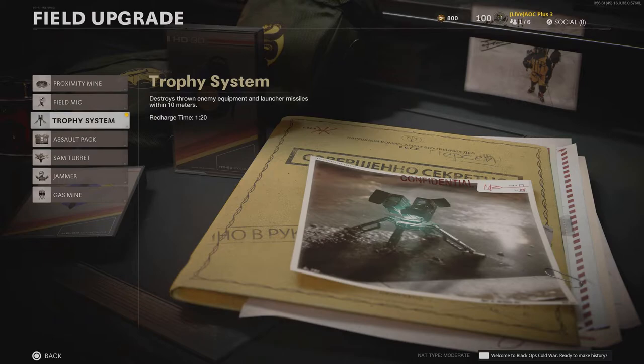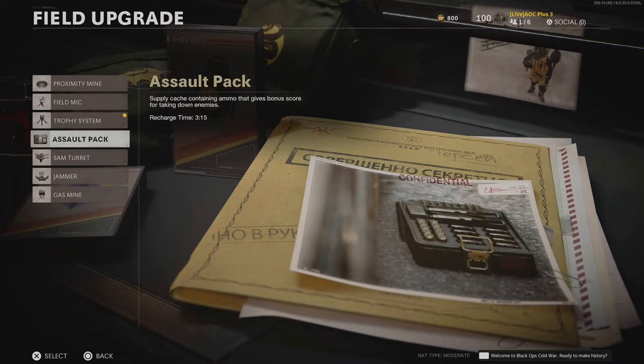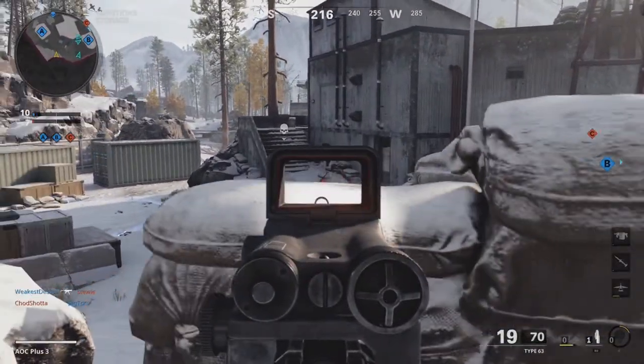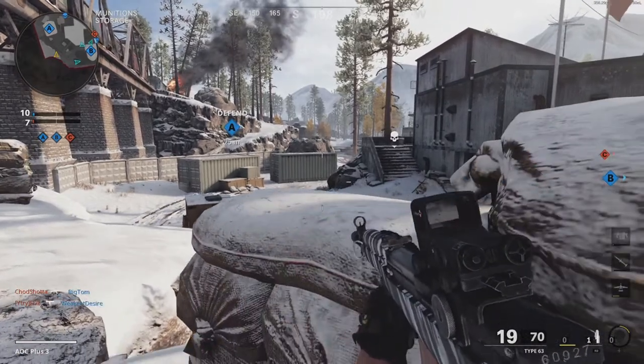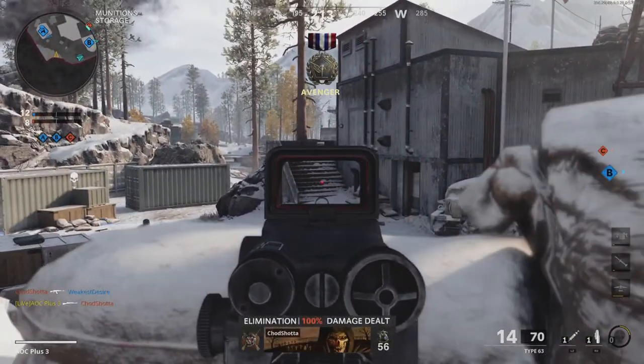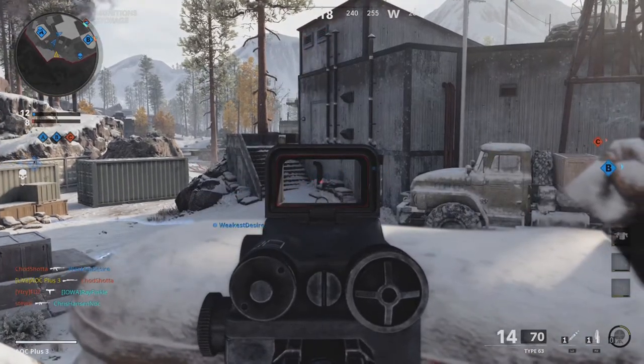For field upgrades, the Trophy or Assault Pack will be your friend. The Trophy will protect you from incoming lethals and tacticals to keep you focused on the enemy. The Assault Pack will allow you to stay restocked, since you will likely be away from the action and will need ammo while going on these long kill streaks.